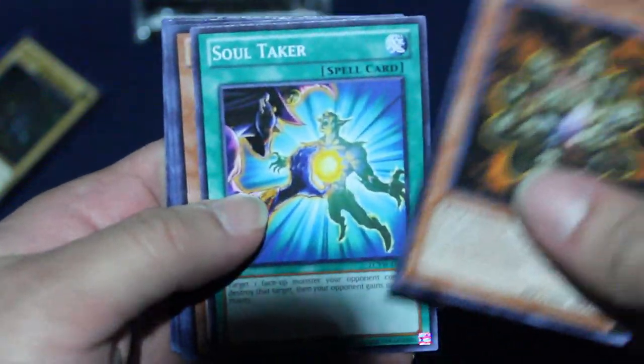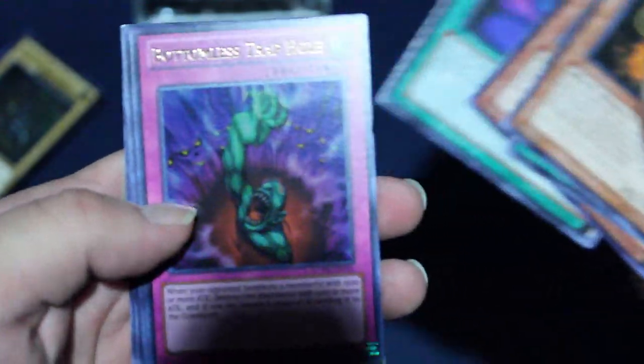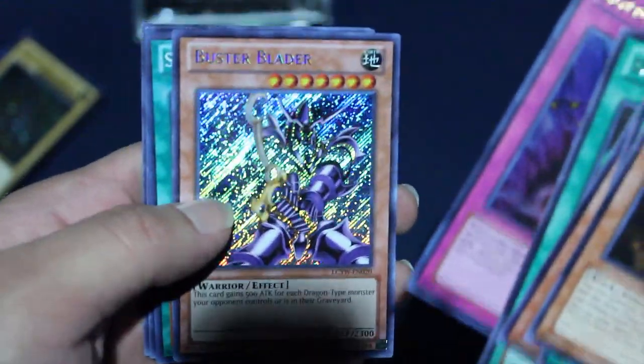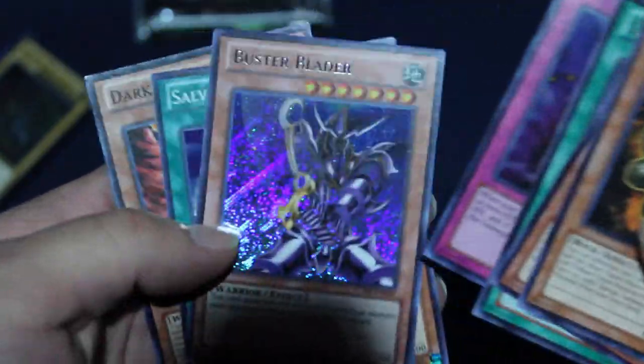Now let's see what we got in the Mega Pack Yugi Legendary Collection and see if Christmas really did come early for me. We got Soul Taker, Asylum Magician, Dark Magic Curtain - that's a cool rare, Bottomless Trap Hole Ultra Rare - that's actually really cool, and a Secret Rare Buster Blader - that is awesome. And a Super Salvage. These are all pretty awesome cards.